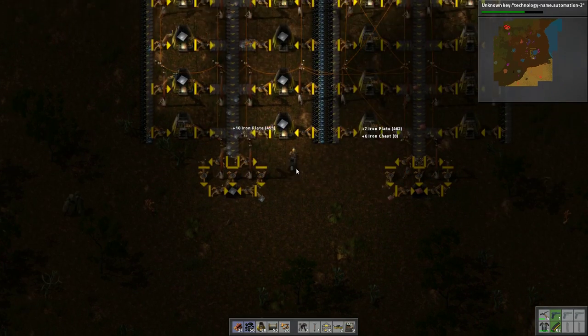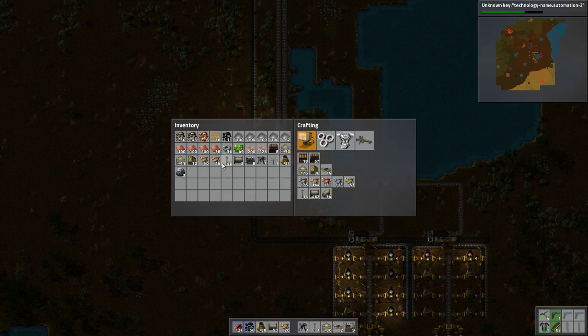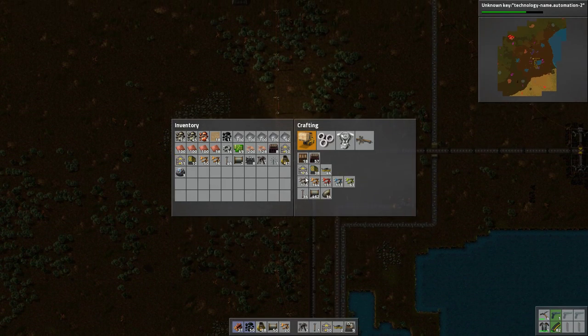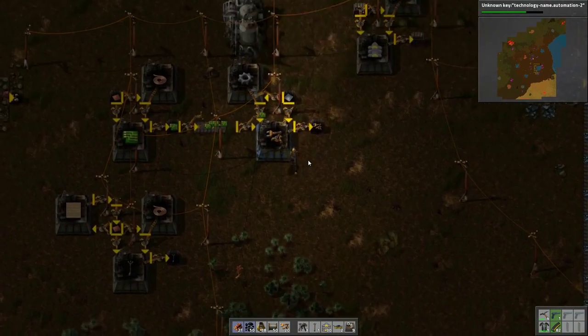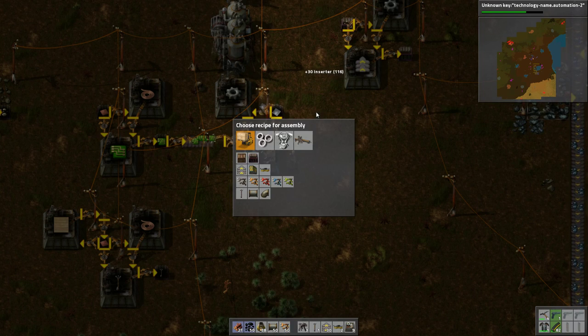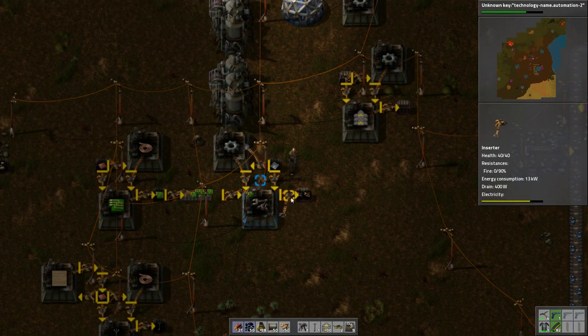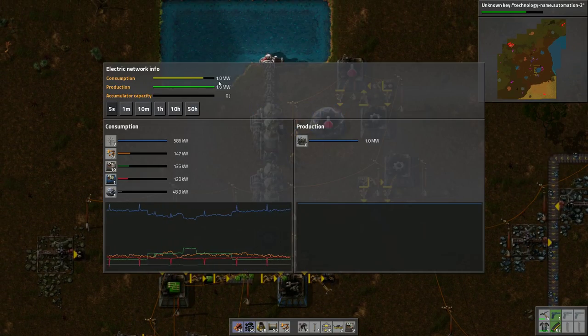Let's get rid of that thing now. The next thing I think is to just go start working on power. To do that we need about 26 boilers. We're gonna need some burner inserters. Let's change you over to burner inserters for the moment. Pump out a few of those. Look at that power — ugh, we're really struggling on power at the moment.